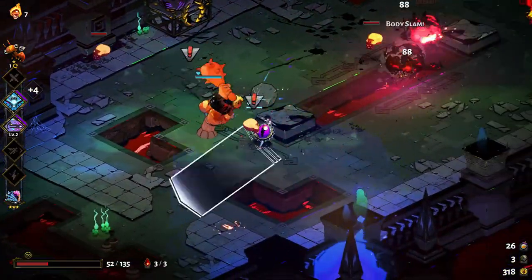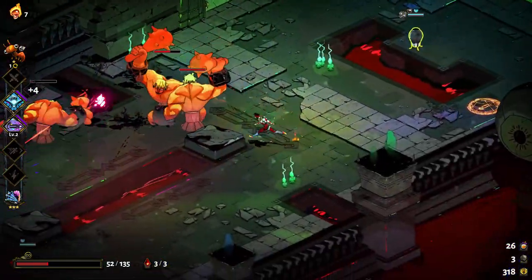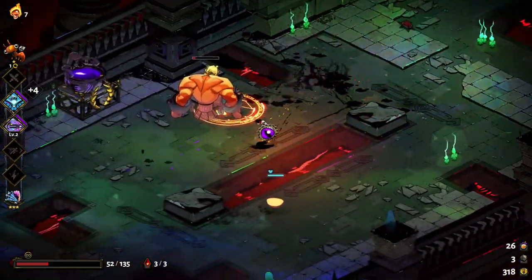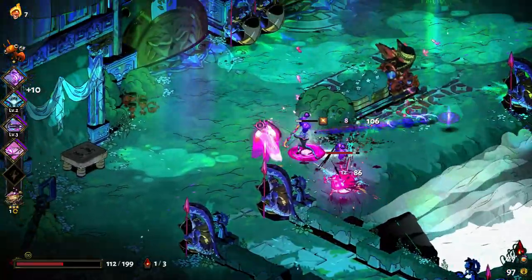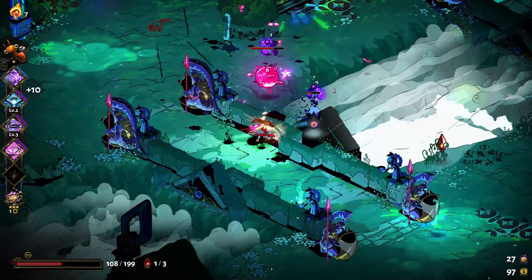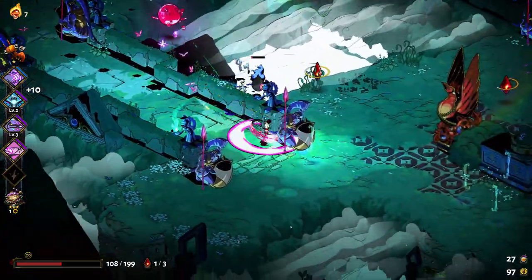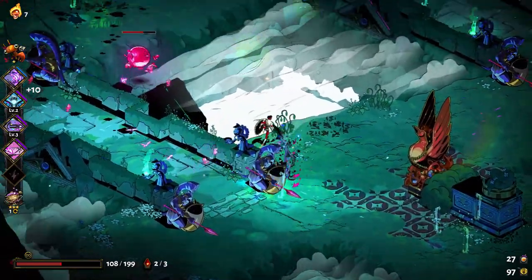It's a very effective way to quickly melt enemies, and another reason why you should always take Poseidon's boons. However, flying enemies cannot be cornered against the edge of pits since they're, well, flying. So try not to knock them back over pits, since you can easily end up putting a ranged enemy in a spot that is difficult for you to reach and deal with.